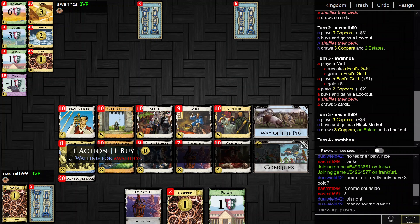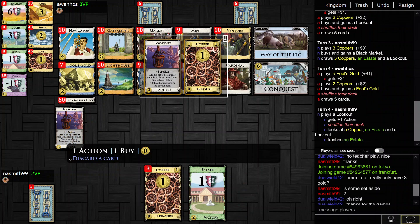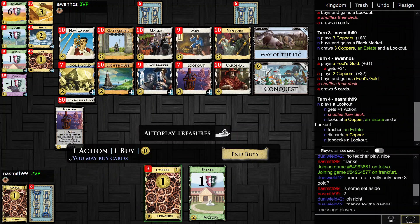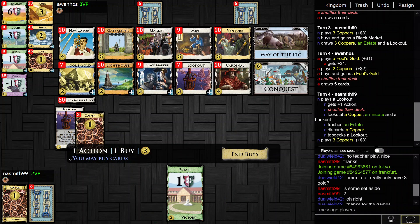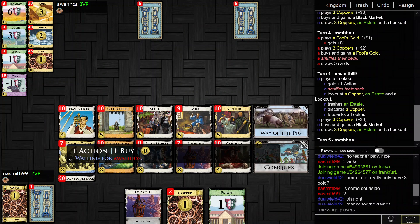It's a bit unfortunate that the other Lookout bottom-decks. There is Lighthouse to defend against those attacks. I think this will be the second Black Market.